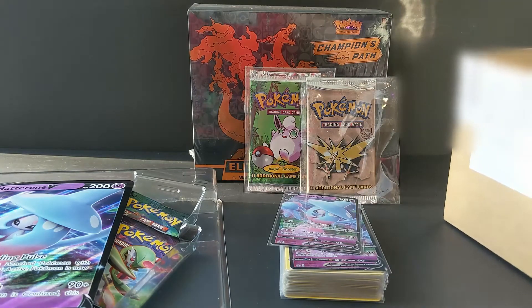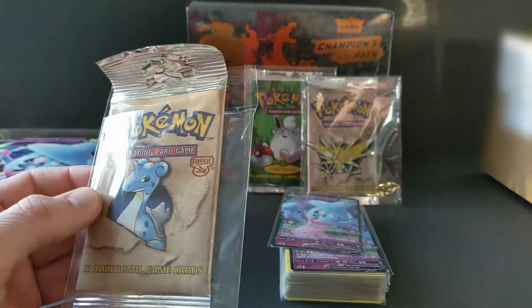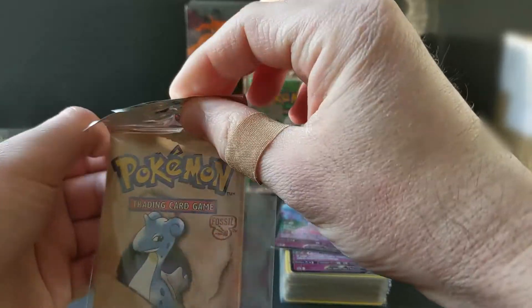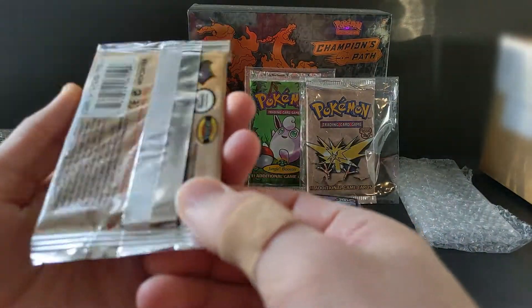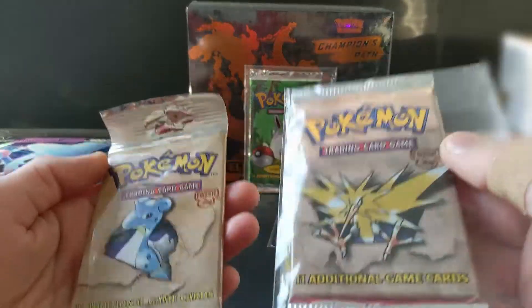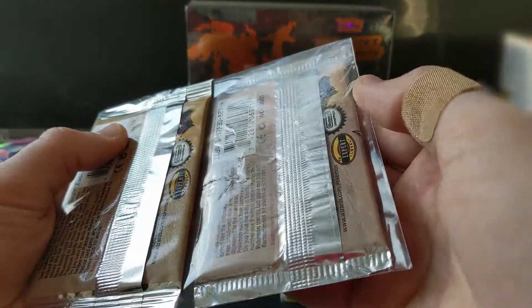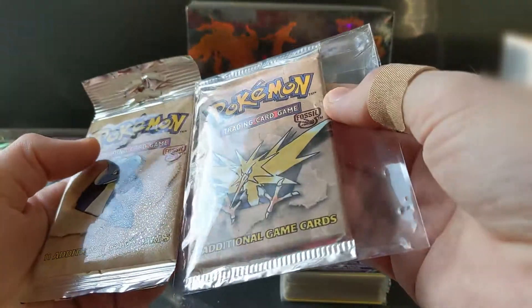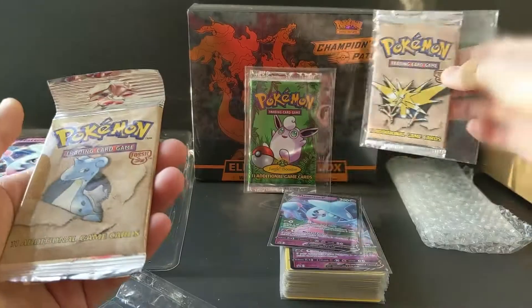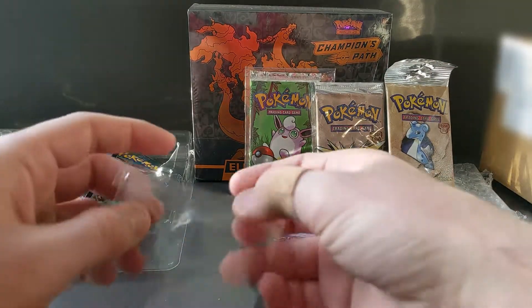Let's move on like we were going to in the previous video. I went ahead and opened a fossil Lapras long crimp booster pack from the Wizards of the Coast era, which I showed off in the previous video - which I should stop referring to because it doesn't exist anymore. It's a long crimp, it feels pretty heavy, and I'm glad to add it to my collection. We're only missing the Aerodactyl now. There are some differences between the long crimp and the short crimp - they're clearly different prints. In terms of the foil, this one is slightly lighter with warmer colors, while the other has gray or colder colors. They both look real to me and I'm pretty pleased with them.